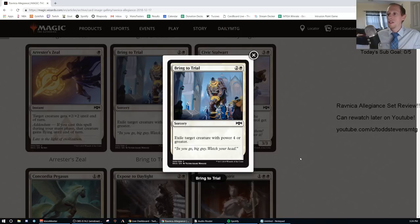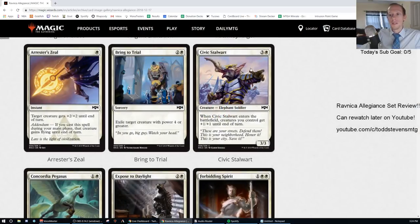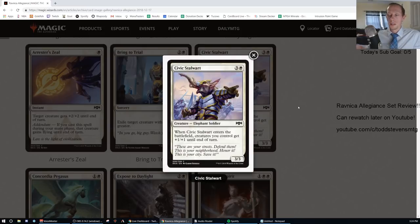Bring to Trial: two generic and one white sorcery, exile target creature with power four or greater. I'm not in love with this card. If you're wanting to play three mana to get rid of creatures with power four or greater, you're probably playing something like Citywide Bust. I think this would probably be a D. There's going to be a very slight chance it sees play, but it is exile — and exile is very important — so that's why it gets a D rather than an F.